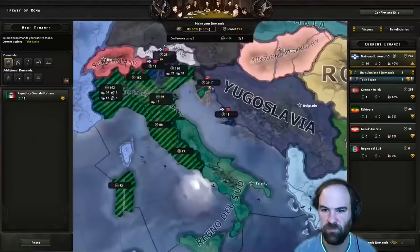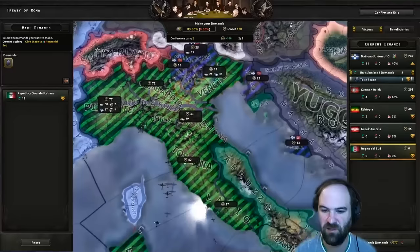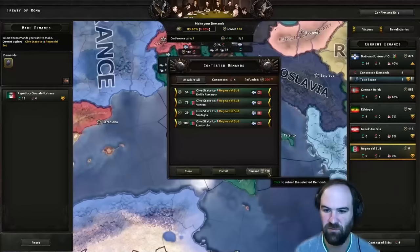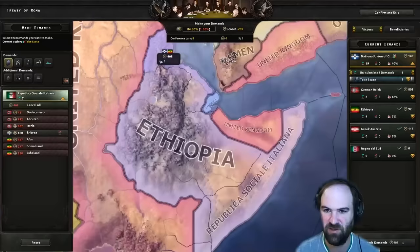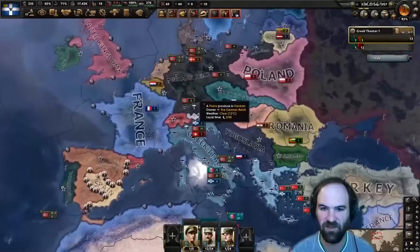We give Regno del Sud all the required lands and try to take Rhodes. Germany is contesting territories - we contest Littoral, Emilia-Romagna, and others, trying to hold on to war score for the puppet. We can't get the fleet but getting the puppet is more important. Ethiopia takes some stuff, we get the Dodecanese back, and we have a full Italian puppet with their fleet intact: four battleships, 35 destroyers, four heavy cruisers, two light cruisers, 16 submarines. Next we set up for a naval invasion of the United Kingdom.